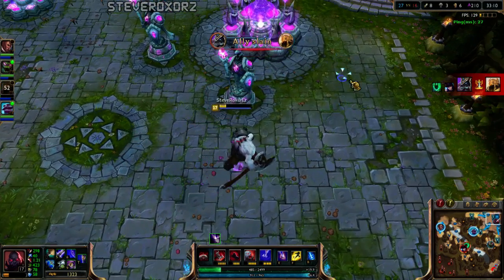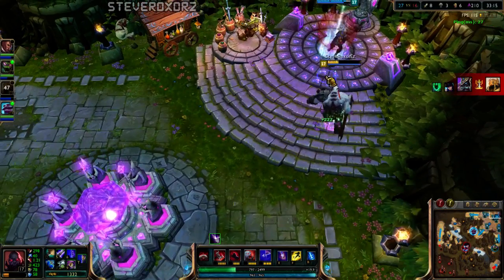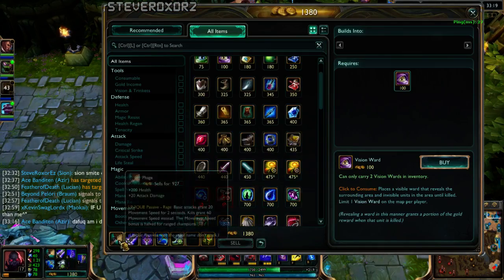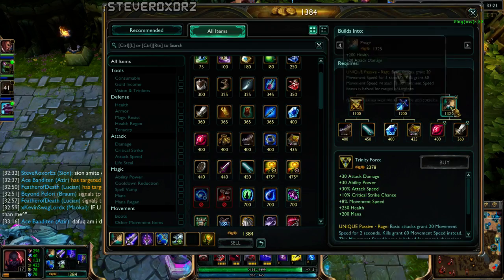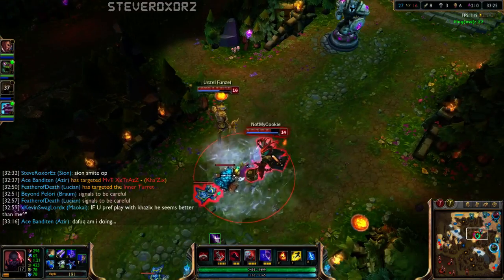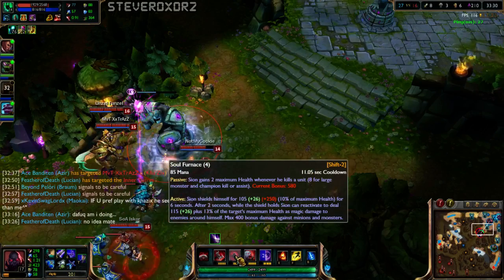You do get crowd control immunity during your ultimate — so if Thresh had hooked me during my ultimate, he wouldn't have killed me. Let's get a Sheen. The good thing about building Trinity Force on Scion is that the AP isn't completely wasted — it goes to his E and his W.